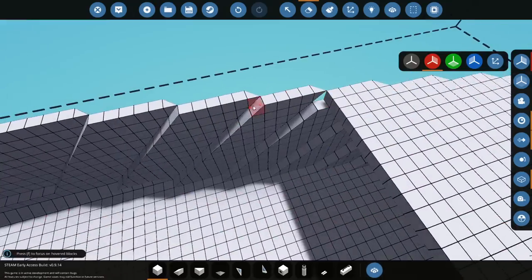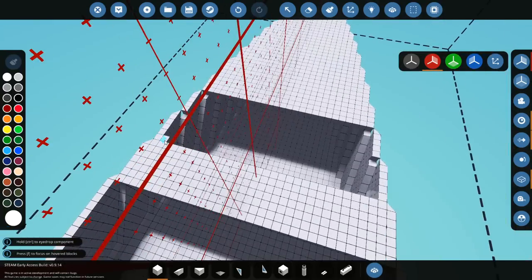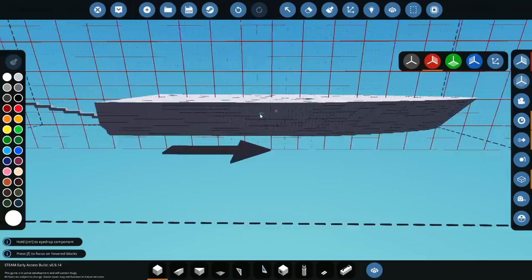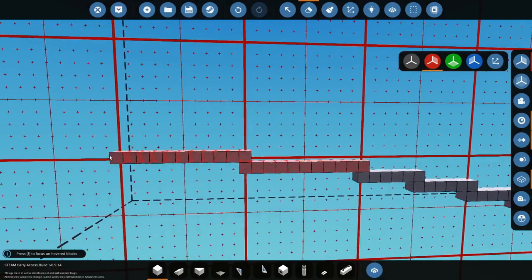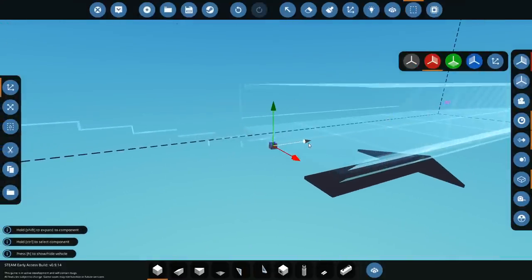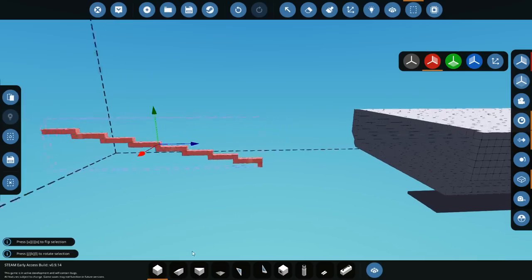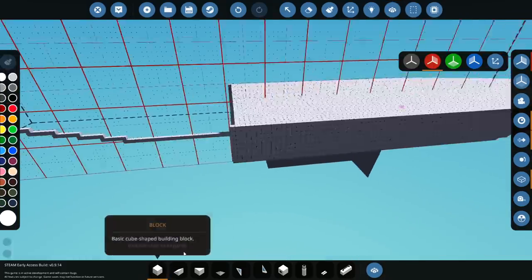Do the same thing here as well — delete these ones because they're in the way, then fill in the rest of it. This bit should mostly be underneath the water, so we should be fine with that. I'm actually going to change it — we're going to delete this and move the rest of it back slightly, because the ship's going to be quite long and quite big, so we might as well make it as big as we can.